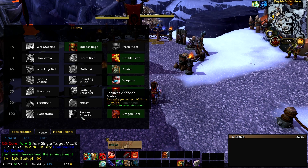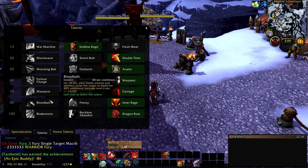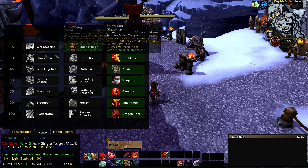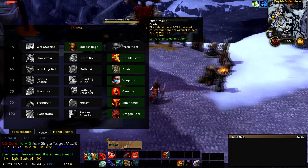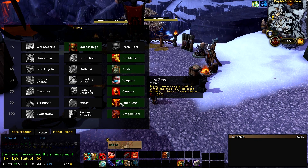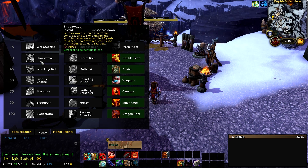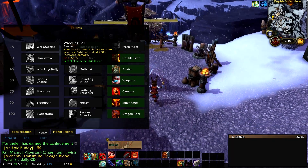Even Battlecry is in the macro. All the major warrior DPS cooldowns — Battlecry, Berserker Rage, Avatar, Bloodbath — they're all in there. You're good to go. The only talent I strongly recommend you take is Inner Rage, because it turns Raging Blow into a cooldown, and that just makes Raging Blow a lot easier to use in the macro. Otherwise, you can do whatever. There's one other talent we'll take a look at in a little bit.